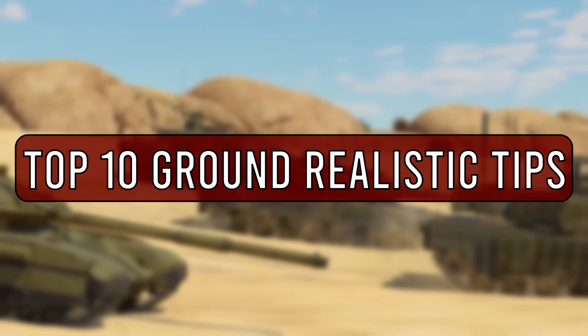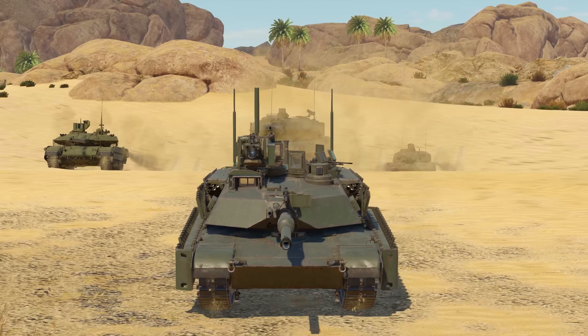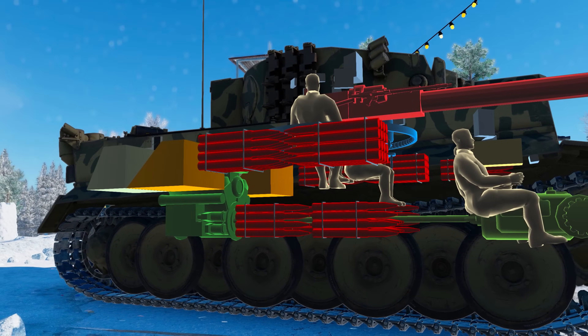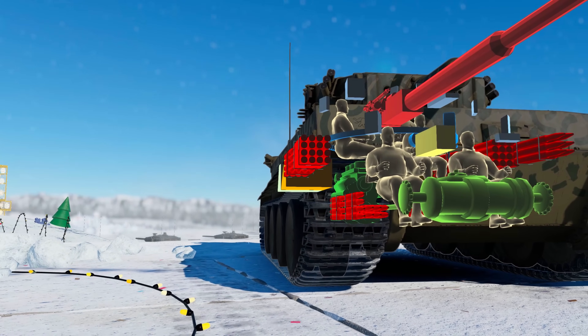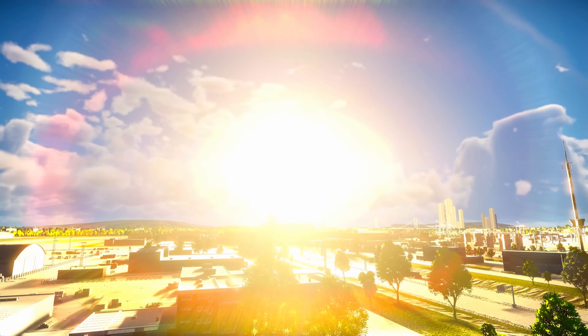With rank 8 ground forces falling out for War Thunder, I think it's time to go over some of my big tips for ground RB. There isn't an end-all be-all way to just get better at ground RB. You do have to learn the maps and the weak spots of tanks, and these tips are more or less going to give you a one or two percent increase in performance — they're definitely not going to make you a nuke machine overnight.